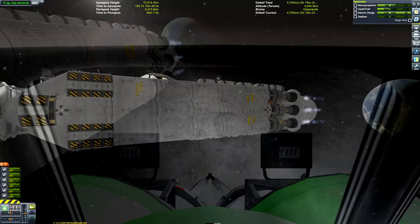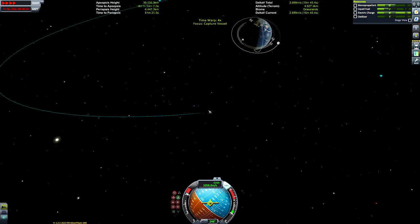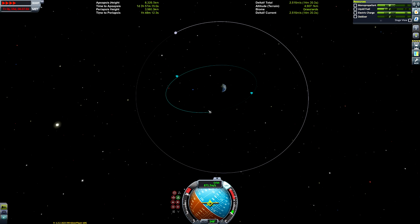We target the center of mass and gradually move towards it. The claw is pretty hardy — don't worry about going at about half a meter per second, but any more than that and you'll explode.